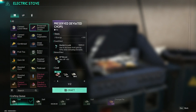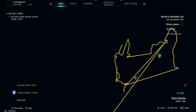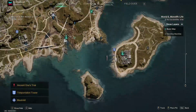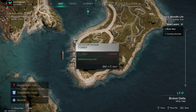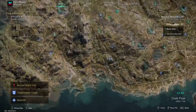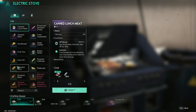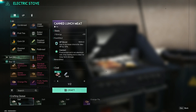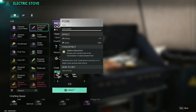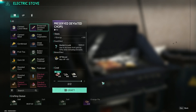On to the next one: preserved deviated chops. This requires peppercorn salt and any meat. For salt, just go to any ocean area and collect ocean water. There's a teleport tower right beside the ocean on an island — a great place to get seawater quickly. You'll need salt for a couple of recipes, so collect enough seawater at least once and get yourself a few hundred salt — you should be good for a long time.